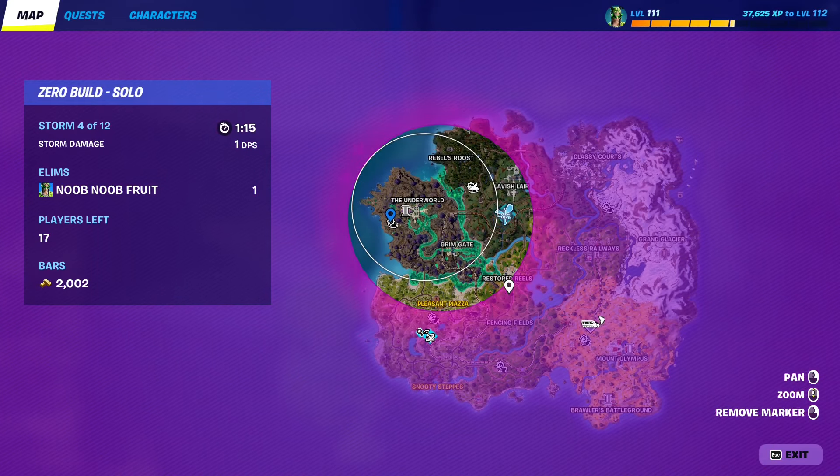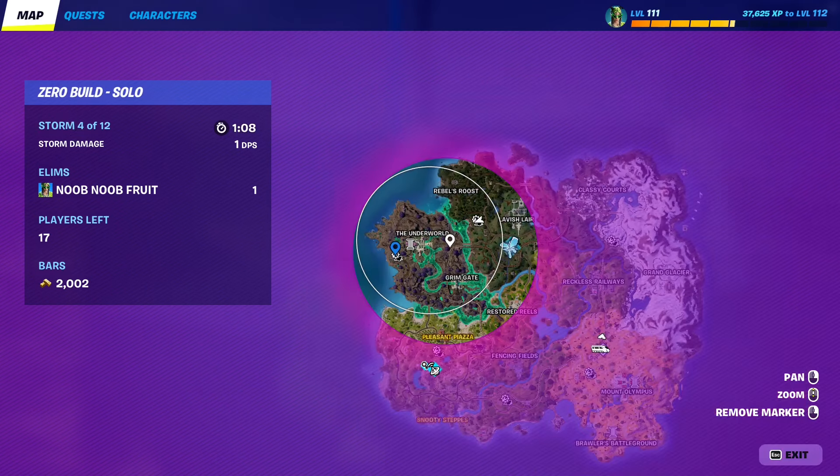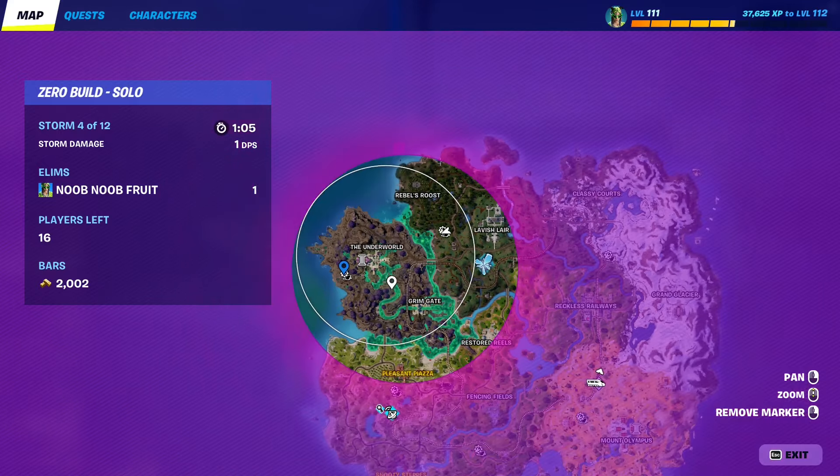There are a lot of them around the map and they open randomly after the second storm circle closes in. Right now I'm on storm 4 out of 12. After the second one closes in, you can see which weapon bunker opens up and then just make your way to that.